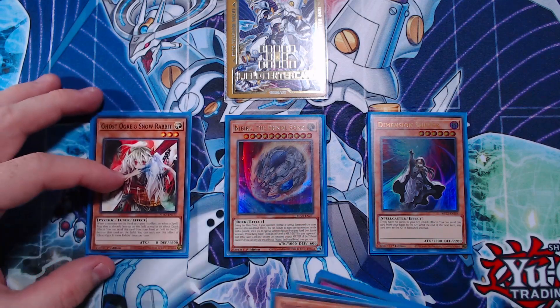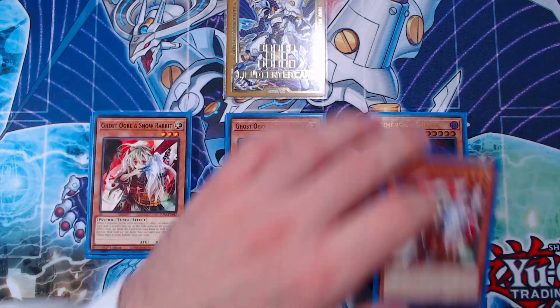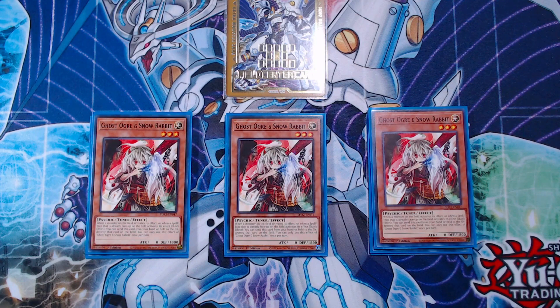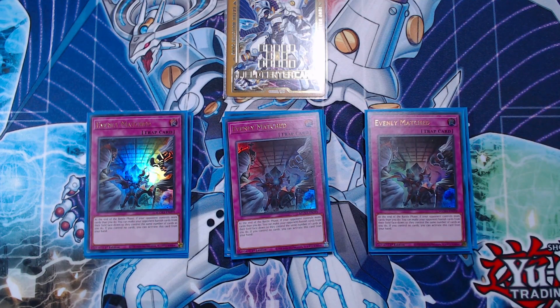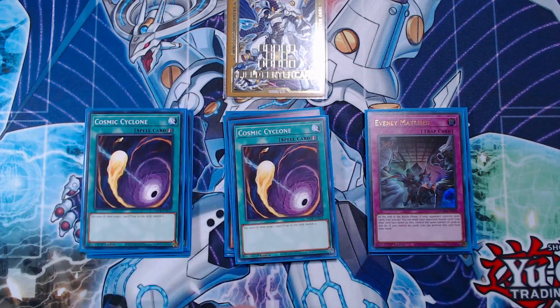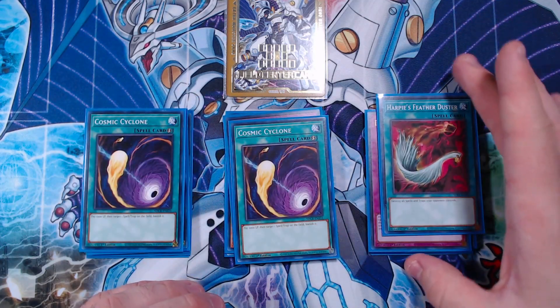Moving on, we have three copies of Ghost Ogre and Snow Rabbit — really good in this format, seeing play going first and going second against a lot of different strategies, especially Super Heavy Samurai or any deck that relies on a field spell. We then have three copies of Evenly Matched — I think this card is still so, so good. Having access to ways to clear boards and force negations is really powerful. You just have to play it in your side deck right now. And the last cards are our spell and trap removal: two Cosmic Cyclone and one Harpy's Feather Duster.